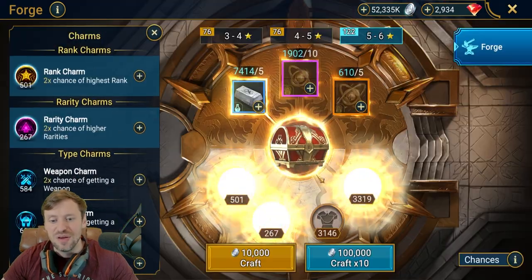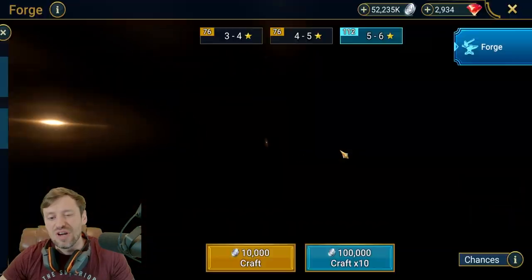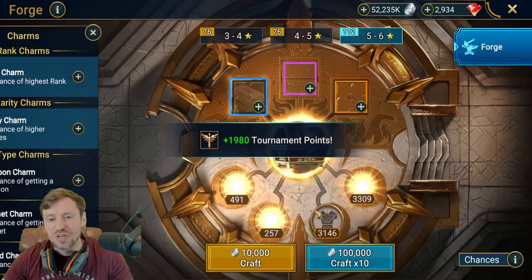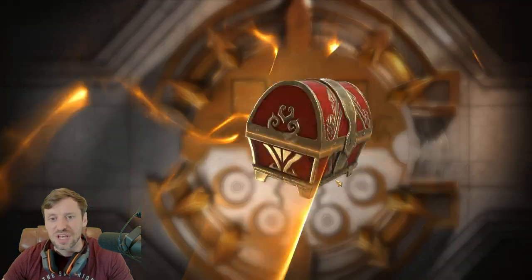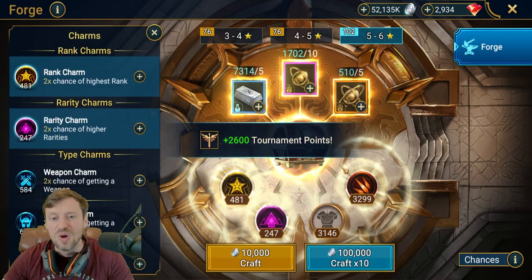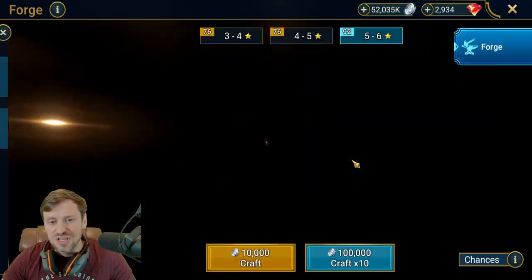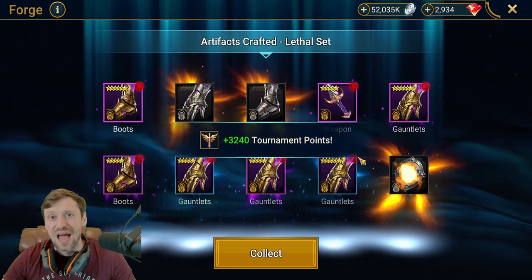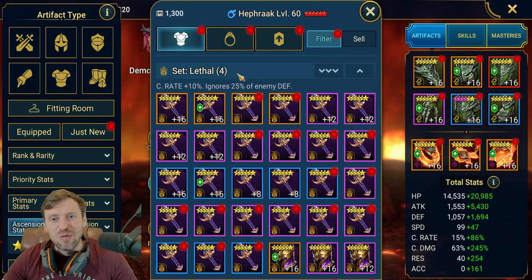I like to do this quickly. Some people go really slowly or click through and sell as they go, but I like to just blitz through this as fast as possible and then do a gear cleanse later on. So I'm just going to summon all this gear and I'll be back in a moment. Okay, we finished forging our gear.